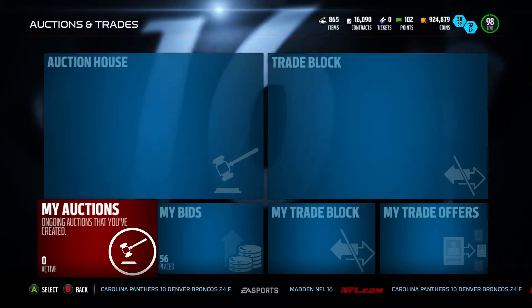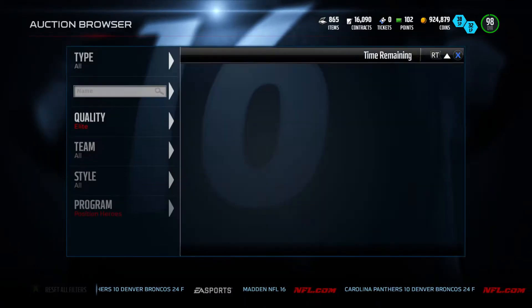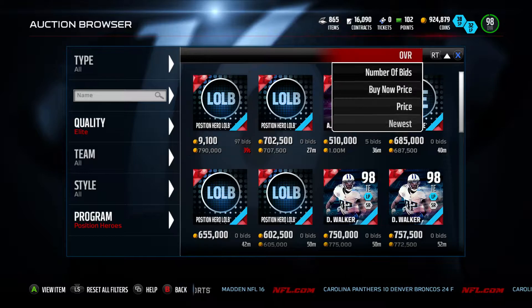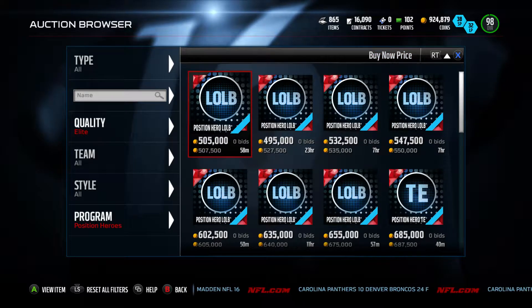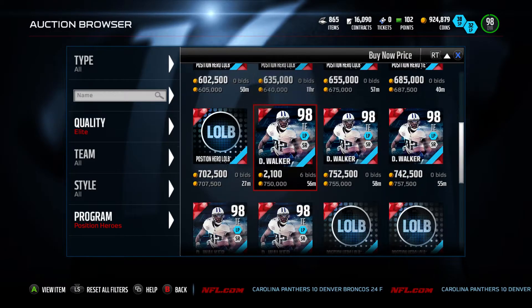What's going on guys, we're back with another video. Positional heroes came out today and as you can see, collectibles are going for 500 to 600k.